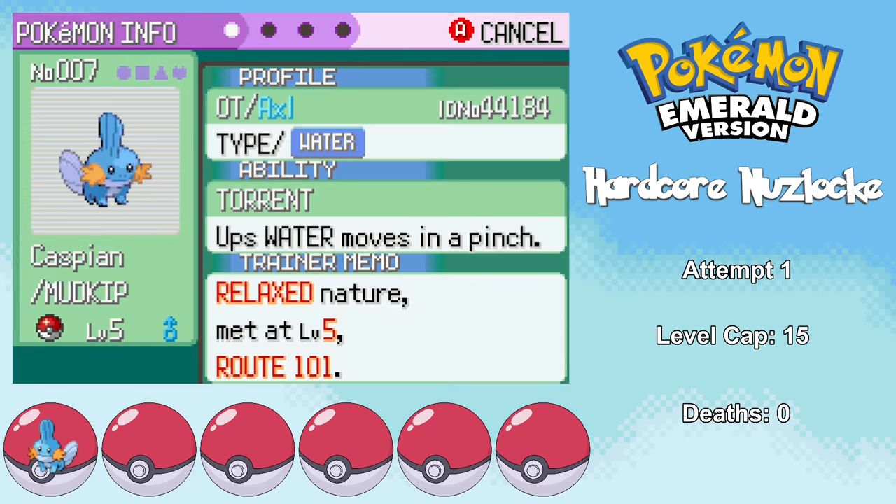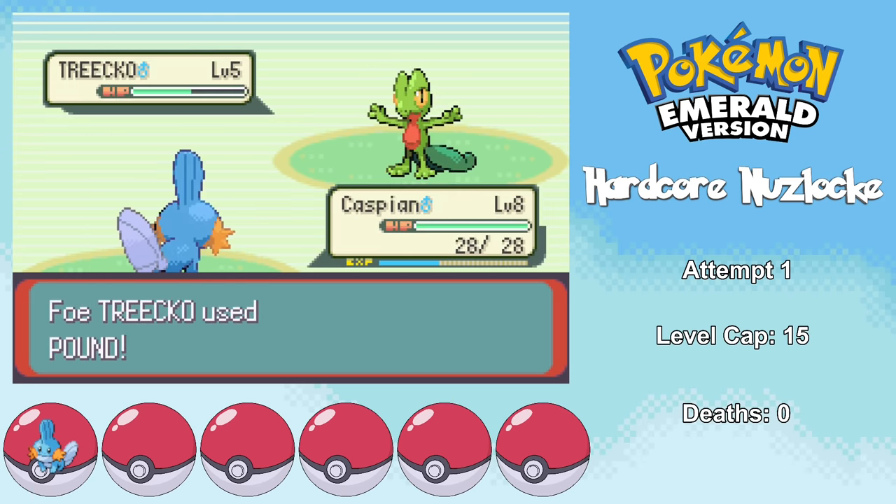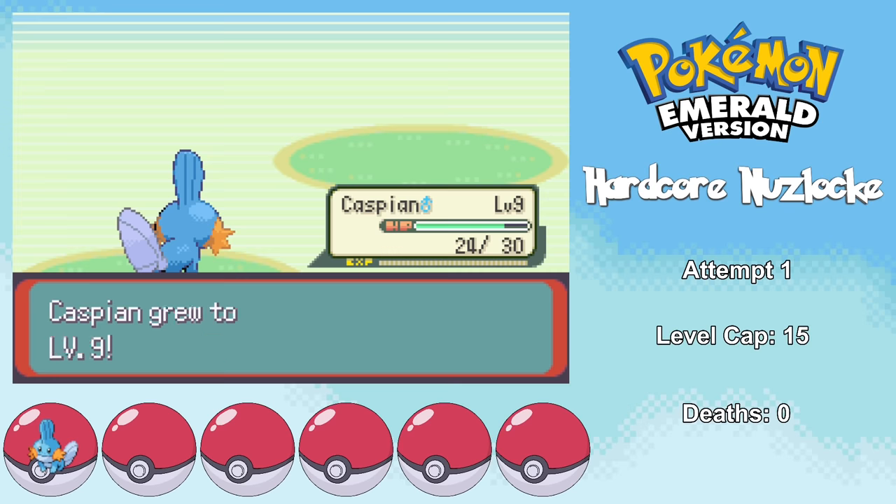Caspian ends up having a relaxed nature, which decreases speed, but Mudkip isn't really a speed demon anyway, and at least he has good defense. In his very first trainer battle, he ends up destroying both Trico and the last of May's confidence, and gaining a nice amount of experience.